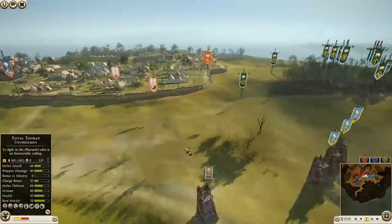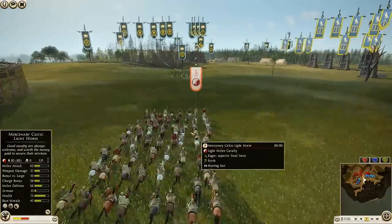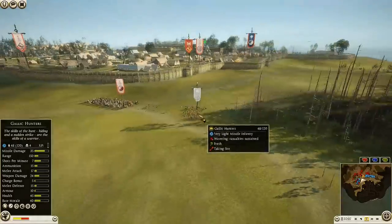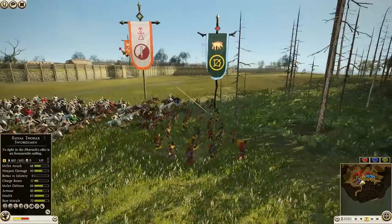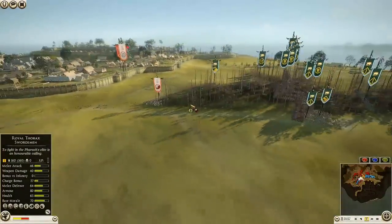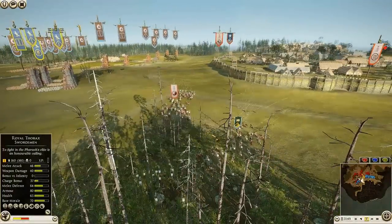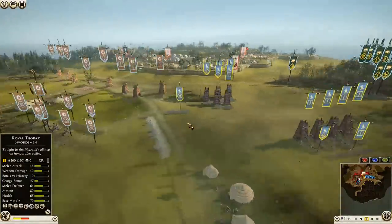Hey guys, Joana coming in. Got another battle replay for you here on Total War. Right off at the beginning we have some mercenary Celtic Light Horse for Carthage coming out, and they are going to hunt down some Gallic Hunters. They were successful in taking out the ballista crew. We got some heavy horse coming over here now for our Vernie, but the Celtic Light Horse is going to get away for sure.